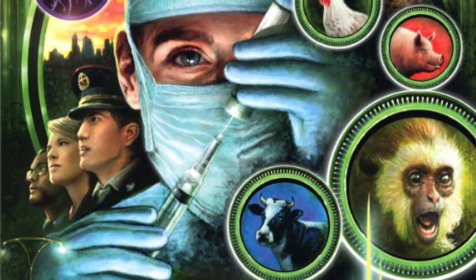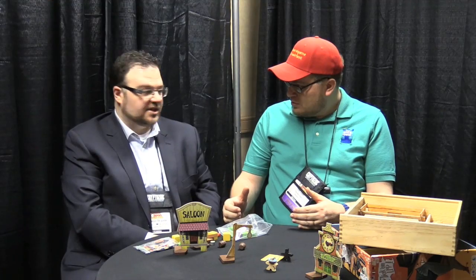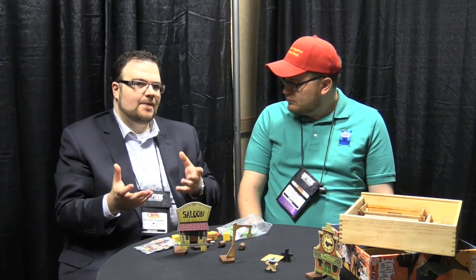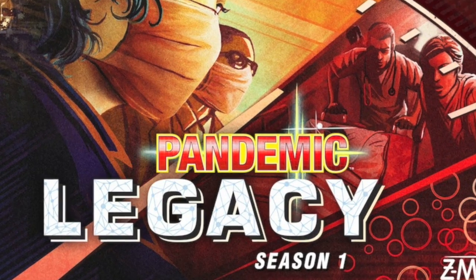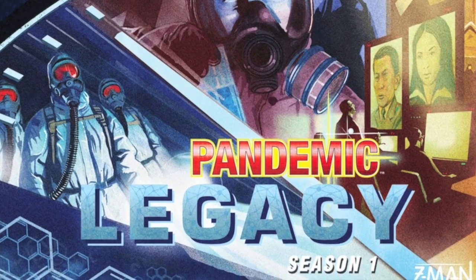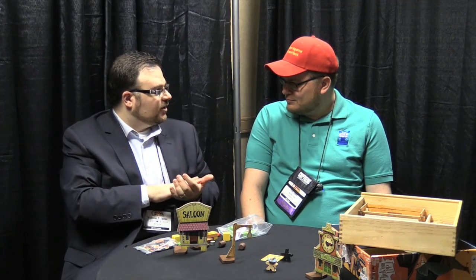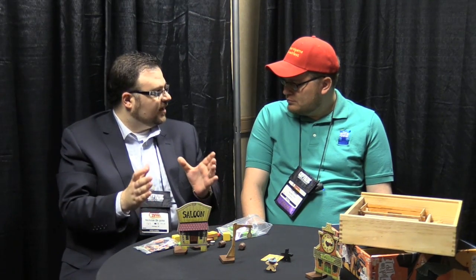Last week Z-Man released the new expansion for Pandemic, and we're already hearing rumblings about Legacy, which is an Essen release — October 8th, a worldwide release. It's a Pandemic version similar to Risk Legacy where you're going to have stickers that will permanently change your board, your rulebook, and your character cards. We're releasing two different boxes: one will be red, one will be blue. The contents of the box will be identical between the two.